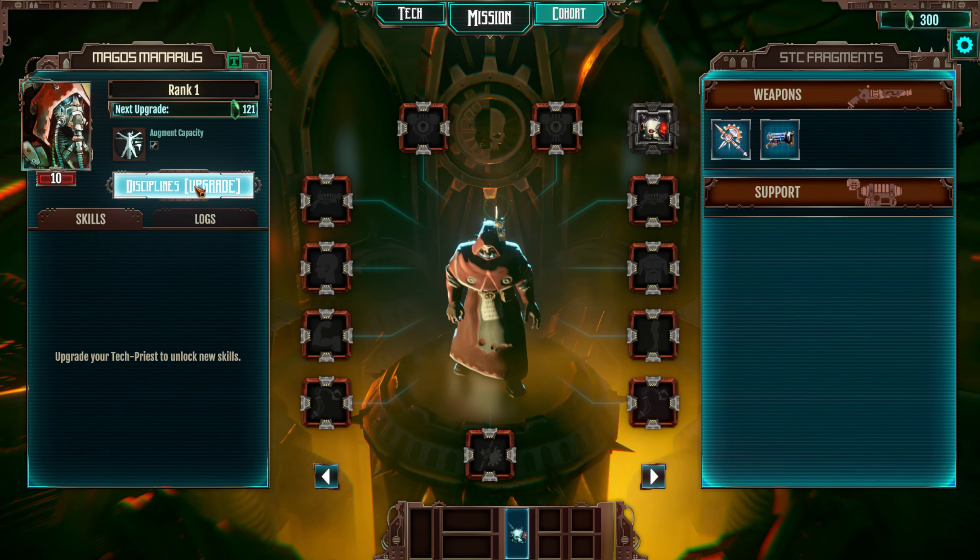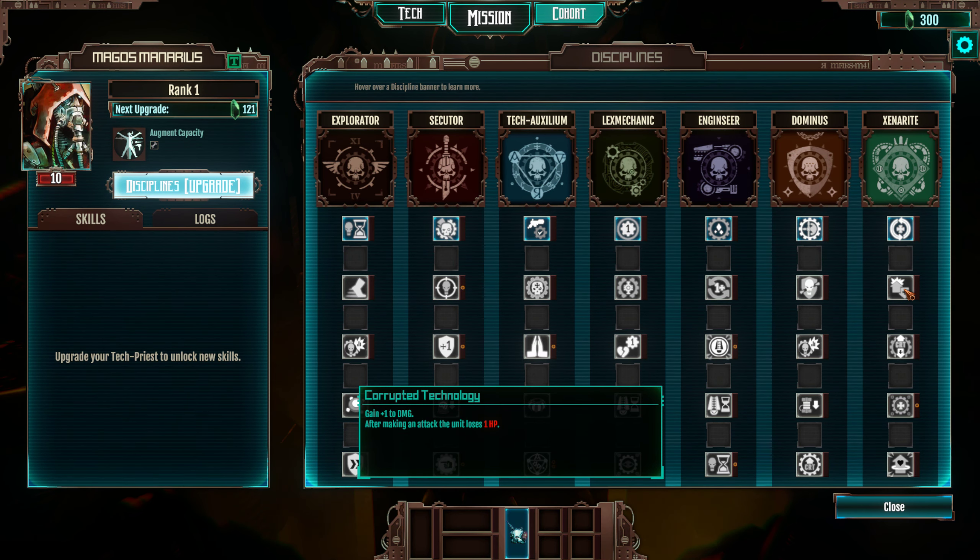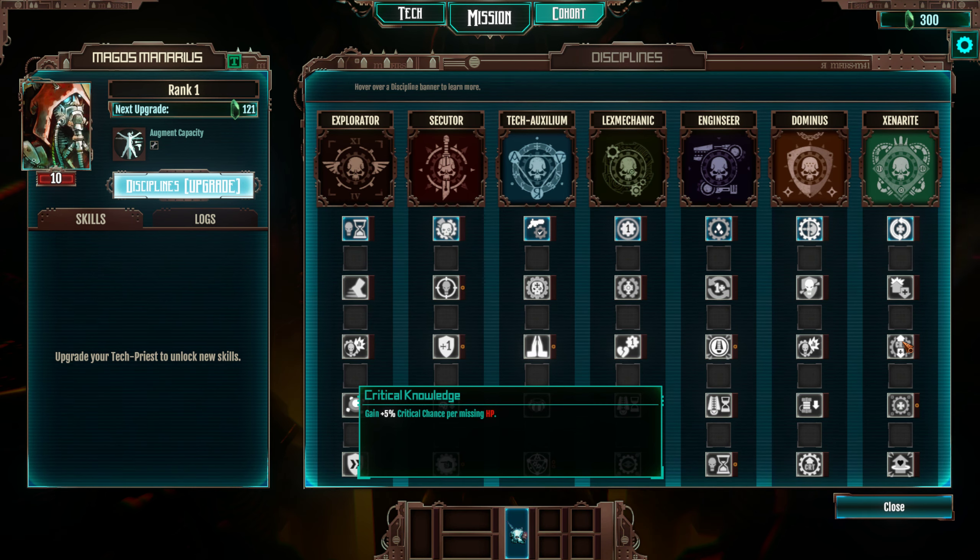Lessons have been learned and I feel like I can share a few tips and tricks along the way. In particular, this one — although it looks good: after making the attack, the unit loses one HP. This made my Mechanicus lose a whopping amount of health over the sum total of a match. So I'd be very curious about using that again, although 5% critical chance per missing HP is very, very glorious.